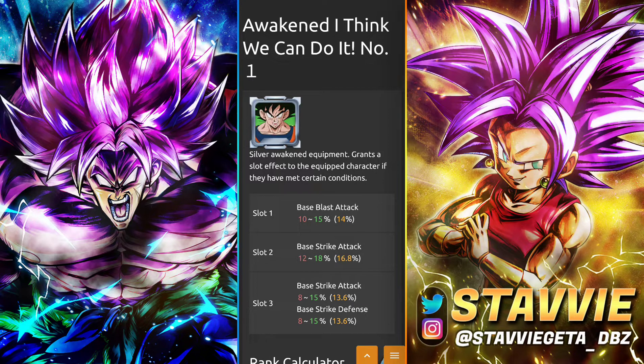This one you can farm up through the Frieza event — the one that gives you the blue Zenkai Frieza. You can farm the unawakened version in there, and then as per usual for awakened equips, you'll need your USTR medals. There you have it.